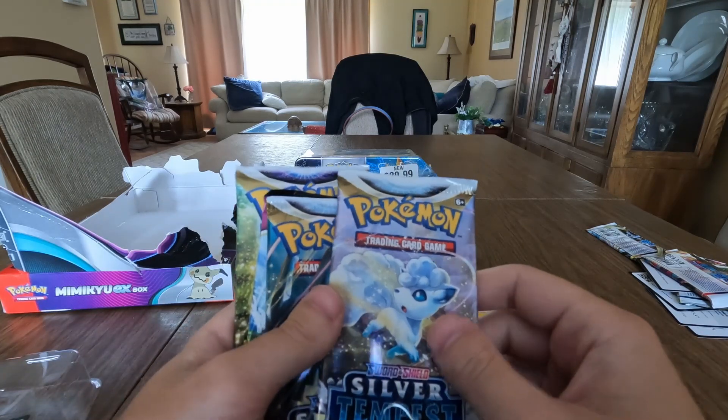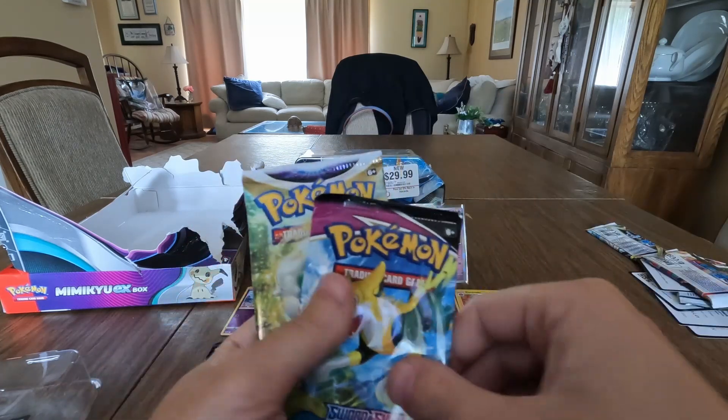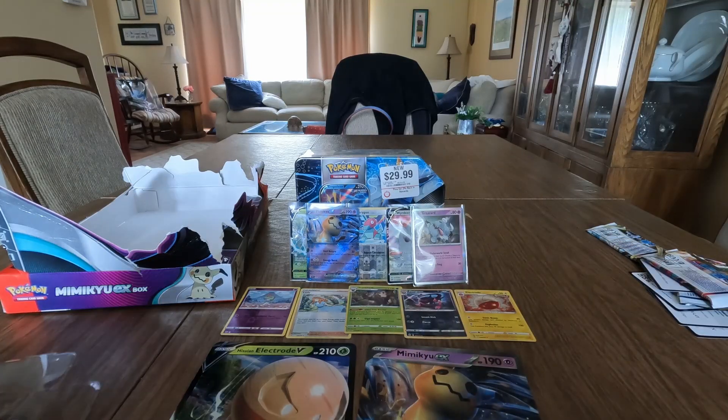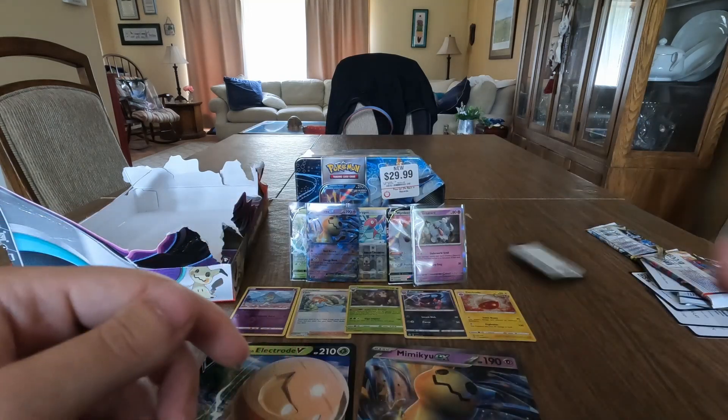On this box we get one Silver Tempest, two Silver Tempest packs, a Fusion Strike pack, and a Brilliant Stars pack again. Good code card for anyone who wants it.